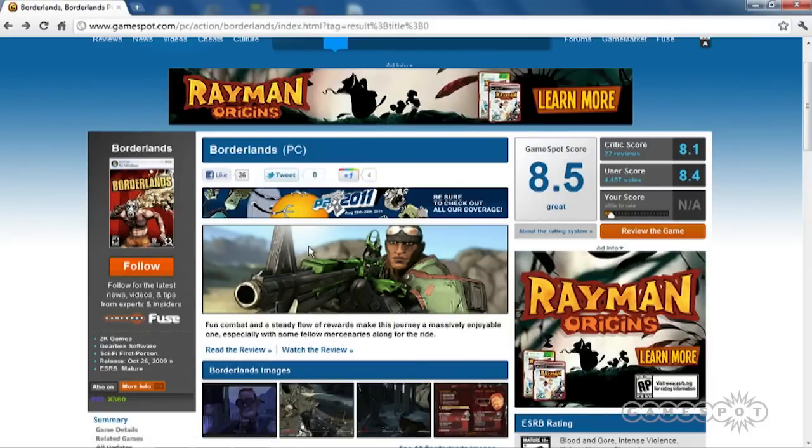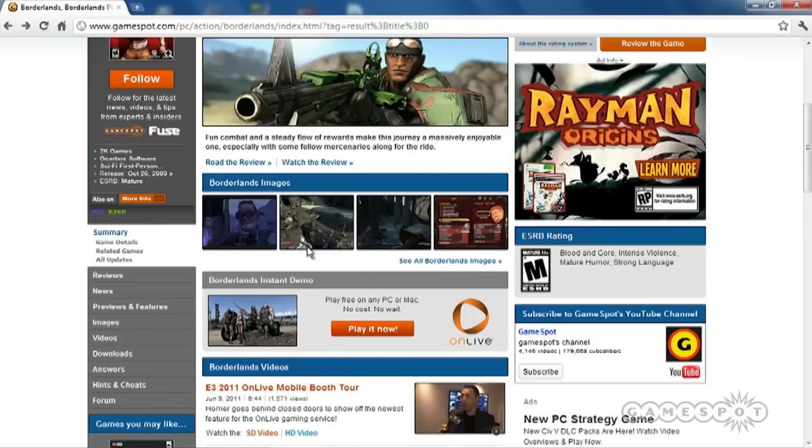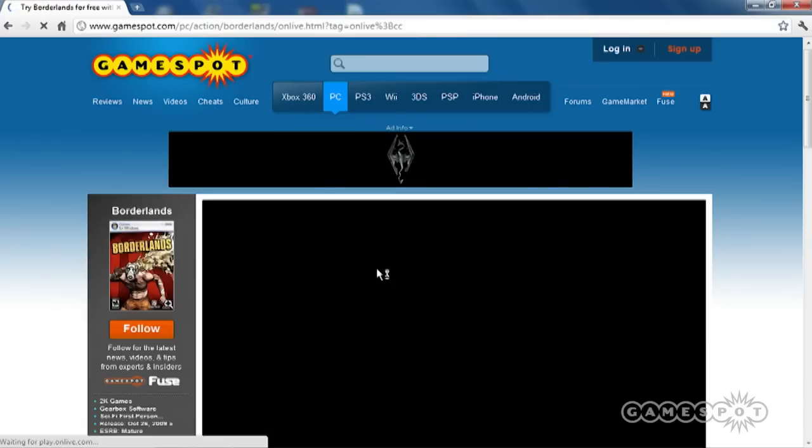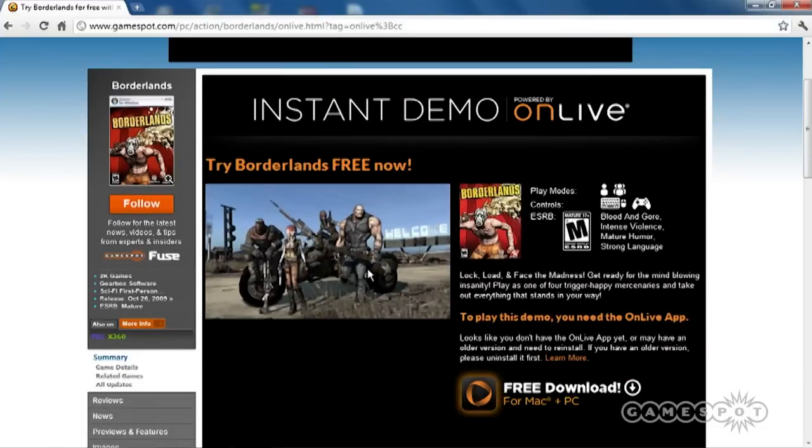Here you can see the PC game space for Borderlands. You scroll down a little bit through the page and you see the Play It Now button for OnLive Borderlands Instant Demo. You click on that and basically you'll get this page that shows you a little bit of details about Borderlands and kind of what it supports in terms of keyboard, mouse, and controller setup.